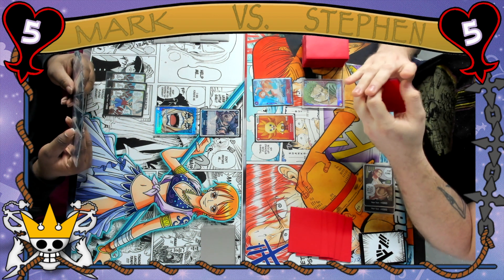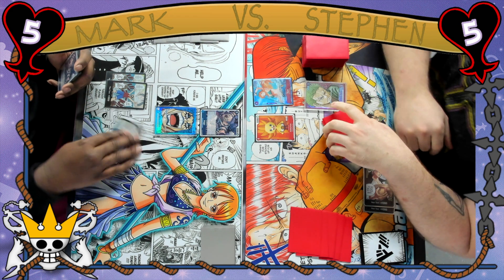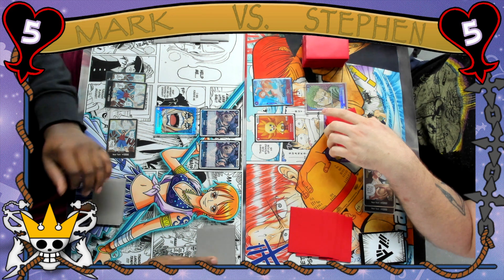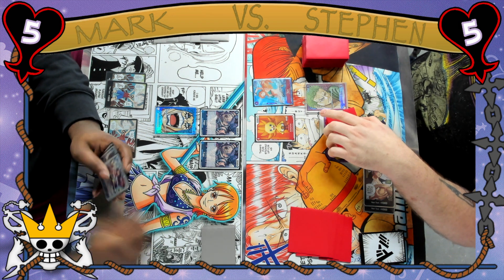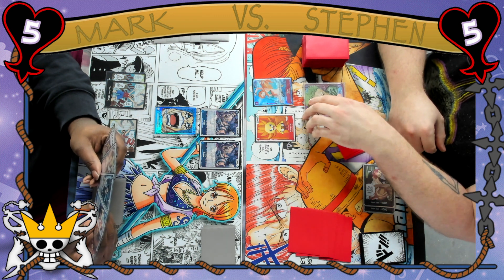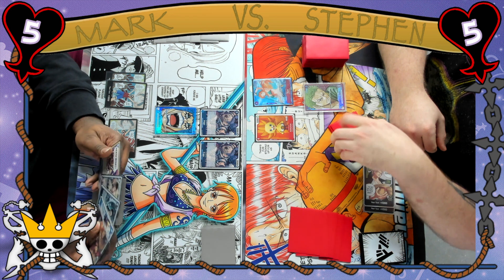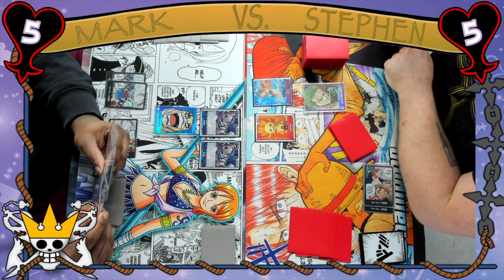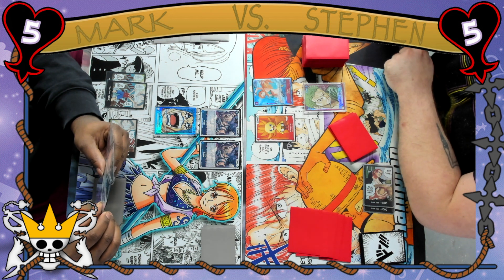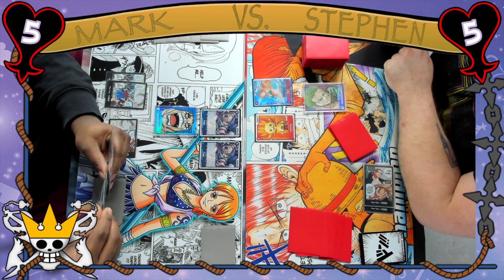Grabbing the Jet Pistol there I think is going to be really important for this matchup because Ivankov likes to play big bodies. Mark plays down another Buggy to search his top five for an Impel Down card. Right now Mark is drawing cards, but Ivankov players typically defend life early and get their hand size down so that they can eventually make use of Ivankov's ability to draw two cards at the end of the turn if you have zero in hand. So while he is increasing his hand size early, he'll be able to maintain life until he has the Don to place down some of his big bodies.